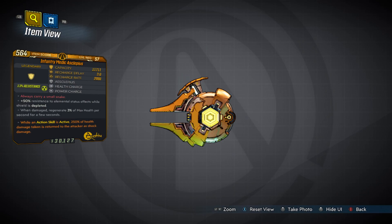The ASP has a capacity of 11,711, a recharge delay of 3 seconds, and a recharge rate of 2,088. It drops a health charge and a power charge. The red text reads 'Always carry a small snake.' It gives plus 50 resistance to elemental status effects while the shield is depleted, and when damaged, regenerates 3 percent of max health per second for a few seconds.